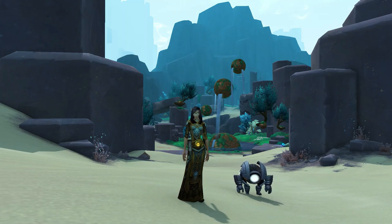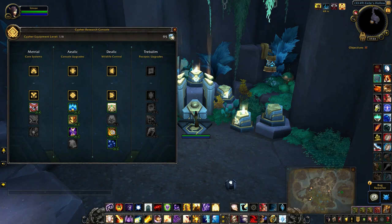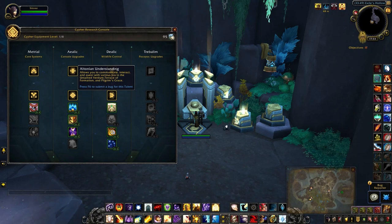If you'd like to know how to add Pokkpop to your pet collection, you've come to the right place. First, you need to complete the storyline 'Gyro to Hero.' In order to open up the quest line, you need to have this talent fully researched at your cypher research console.